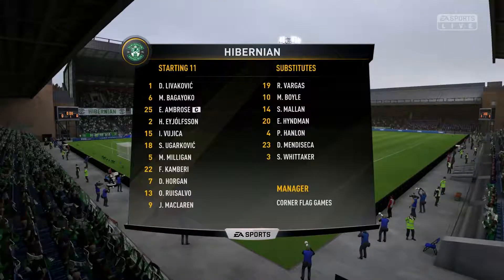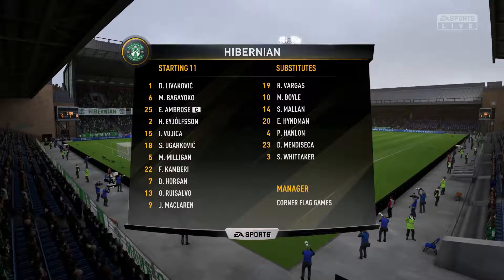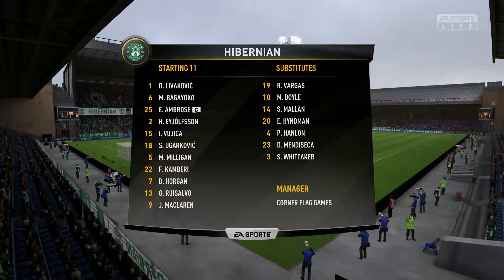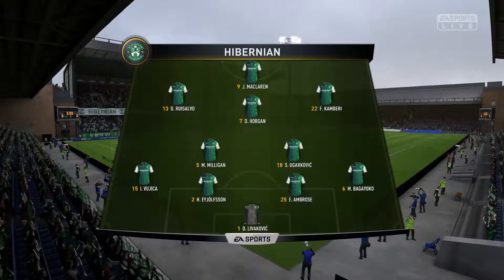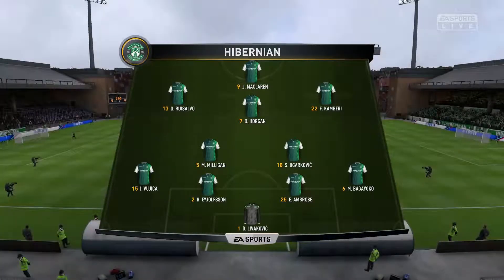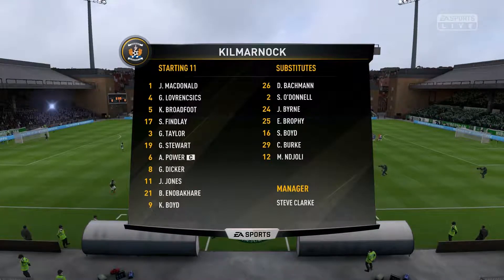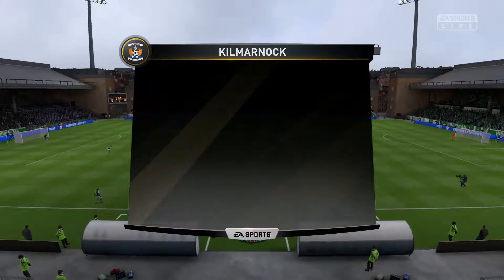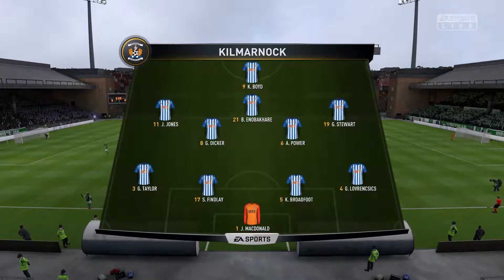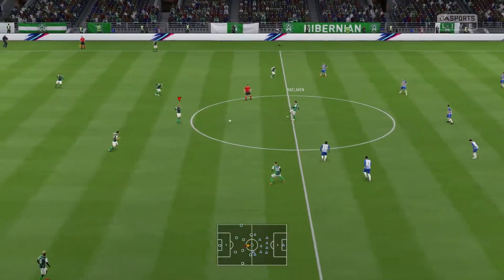Here's the Hibernian line-up: Livikovic in goal, a back four of Bakayoko, Ambrose, Iolfsen and Vujica. Two Aussie holding midfielders in Steven Jugarkovic and Mark Milligan. Ruzalbo on the left, Horgan through the middle, Canberri on the right, and Jamie McLaren up front. Kilmarnock line up with McDonald in goal, a back four of Lovrencic, Broadfoot, Findlay and Taylor. Five in midfield: Stewart, Power, Ebobnari, Dicker and Jones. And Boyd up front as the striker.